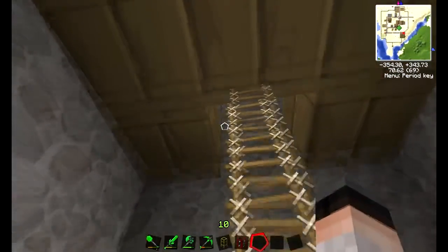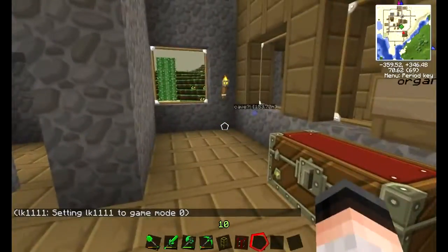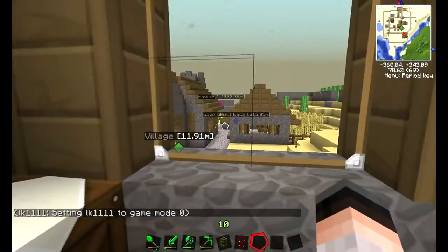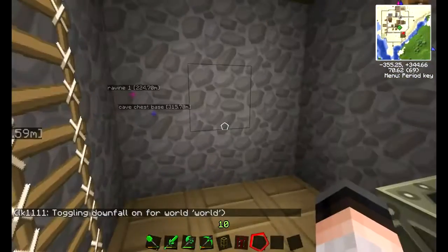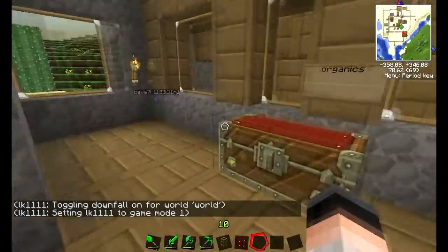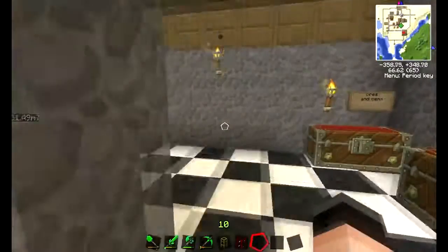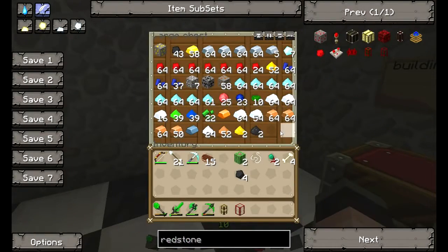Here's our house — we originally started with just this, and then he wanted a tower, not sure why, so I built him a tower. In case you're wondering, this is the Sphax PureBD texture pack — it's the only texture pack available that has support for all of these mods, which is the tech-it bundle. We had furnaces and chests in here, but then we decided to go underground and make a basement, which became our main bedroom and then our main storage area. Here's all the ores and gems we've collected so far.